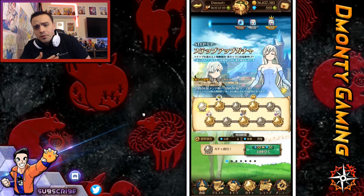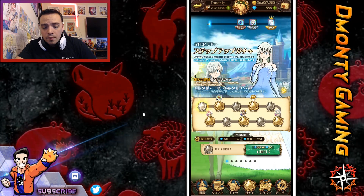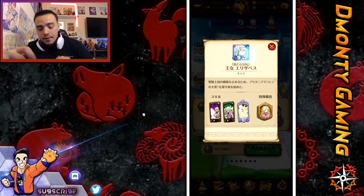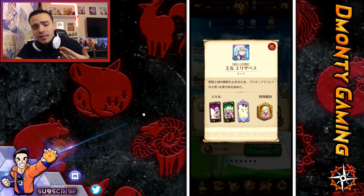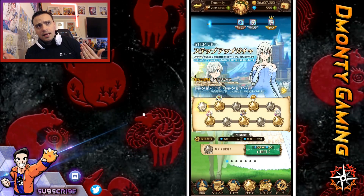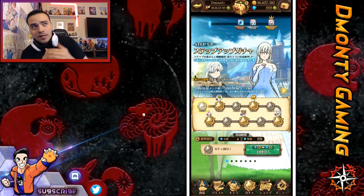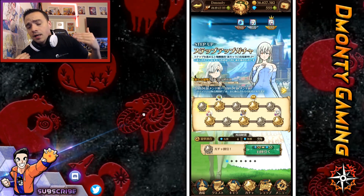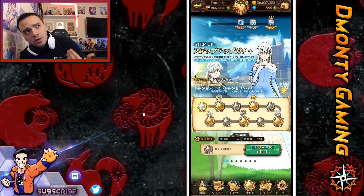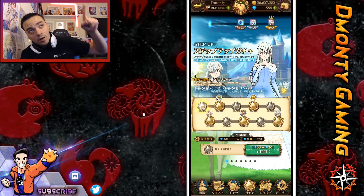It kind of tells you what you get for each step that you do here. There's a brand new Elizabeth card which I'm hoping to pull — we can see her right there. That is the main prize here, that's who we're after. The cool thing about this step-up banner: it's actually a great time to get into the game if you're interested. I'll leave a link and some beginner guides at the end screen annotations of this video.